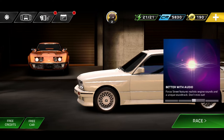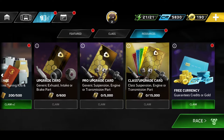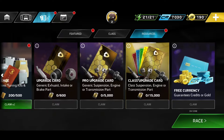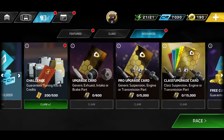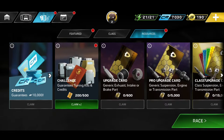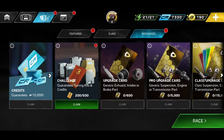I believe I've got some free stuff here, so let's go ahead and check that out and see what we've got to claim. We've got free currency — that's cool. I think that's one of their four-hour refresh things where you get a few credits thrown your way, which is always a good thing. And we've got a couple of tuning kits to claim as well. Let's go over to resources — I think we can claim that again actually.